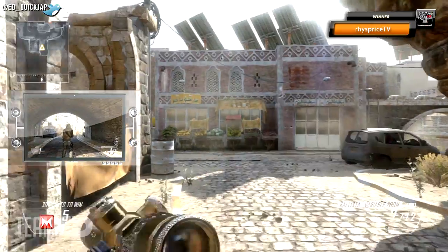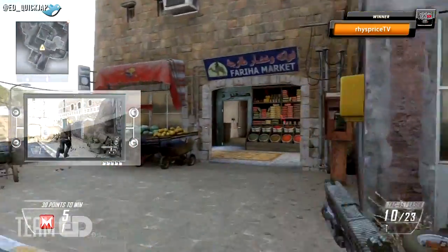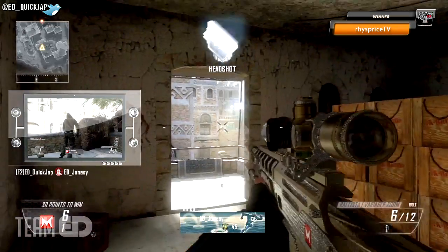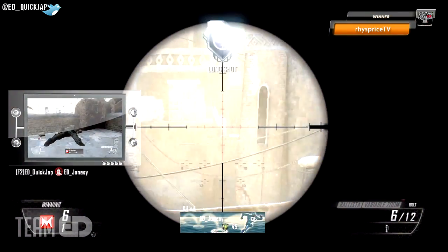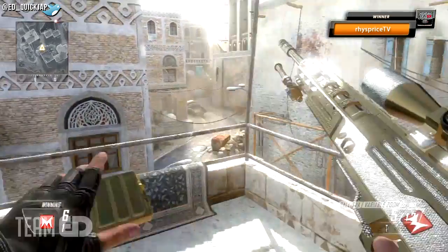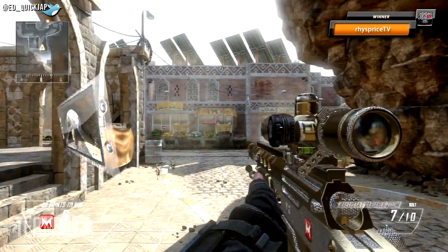This next spot is effective if you stay in the shade and slowly peek out the doorway to kill enemy snipers that are behind that wall in the back, but you might get taken out especially if your enemies are using the spot I showed you from the offensive side. This is also a great spot to look over the B domination flag — you should be able to take out enemies that have just captured the A flag.